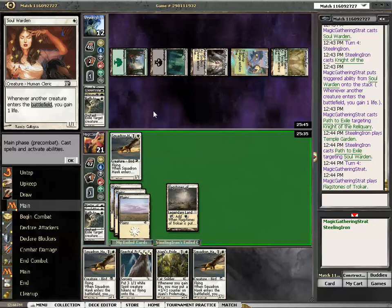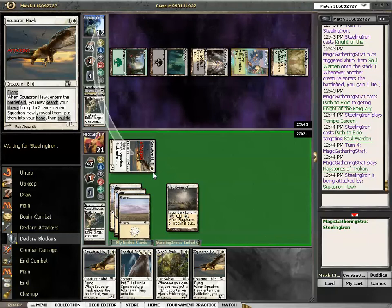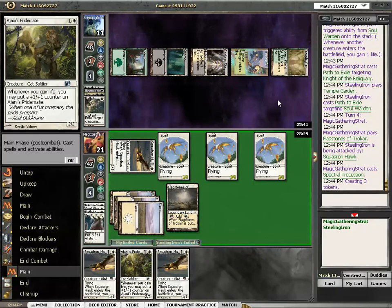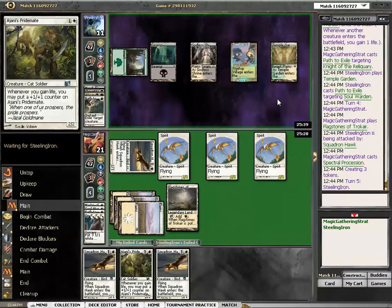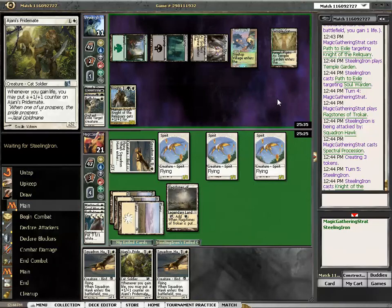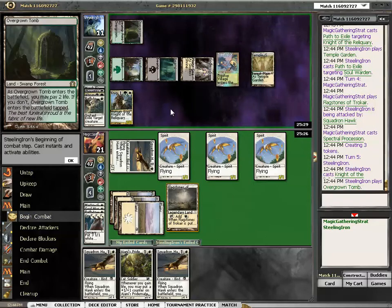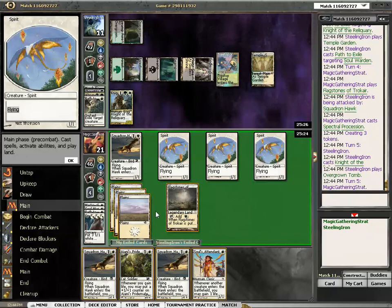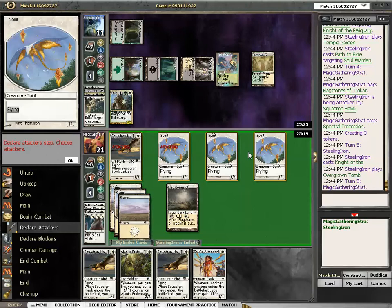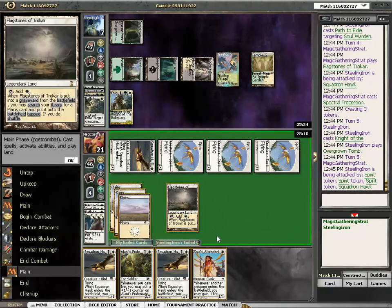Flagstones. Squadron Hawk. Attack — he's already at 12. My Elsdragon Pulse will deal with those guys. No, it's Knight of the Reliquary; he will not deal with these guys. Maybe he will — actually, I highly doubt it. So let's swing. Evasion rocks.